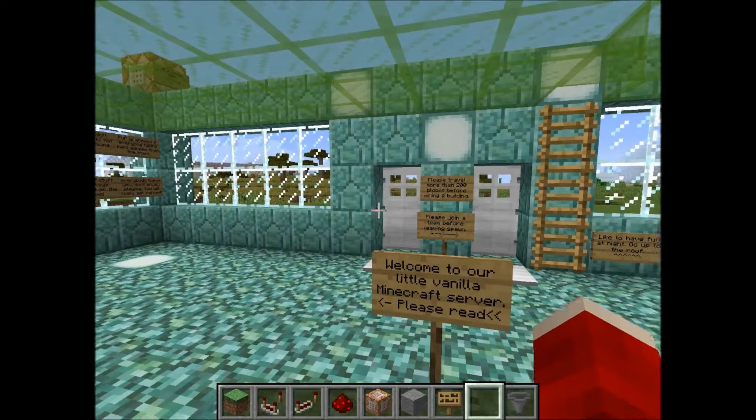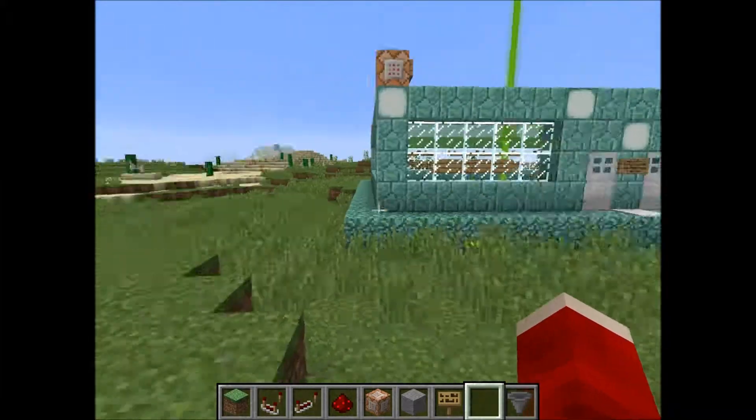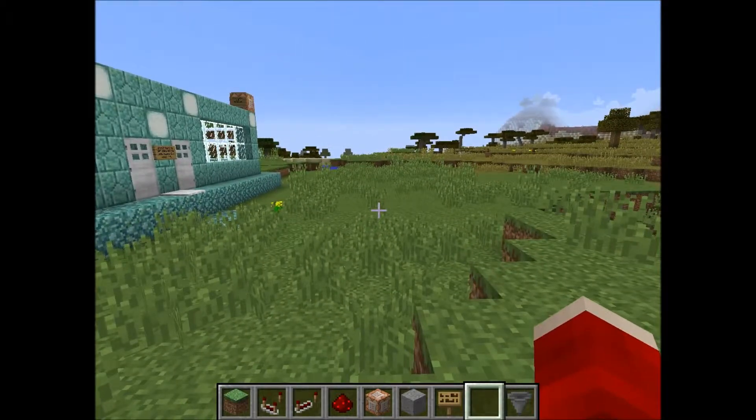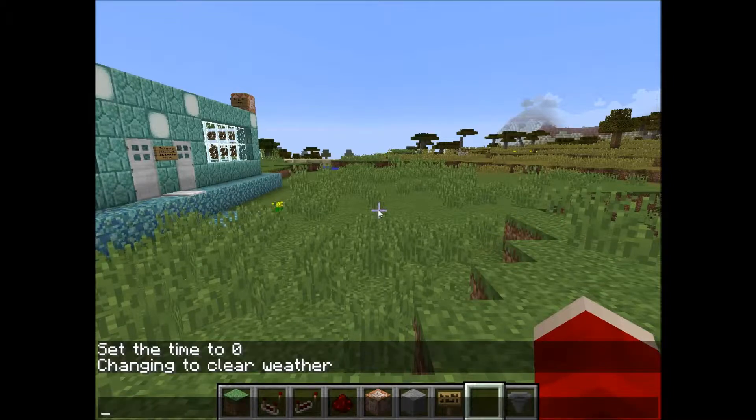That gives you basic protection, but it does not protect the area outside of your spawn building. A very common problem is mob griefing — creeper explosions. Most server admins stop that kind of griefing by using a game rule. The game rule is to switch mob griefing off, so you type the command 'gamerule mobGriefing false'.